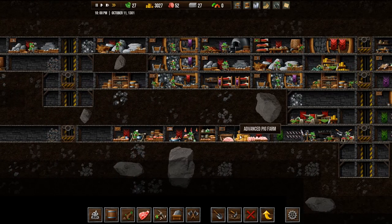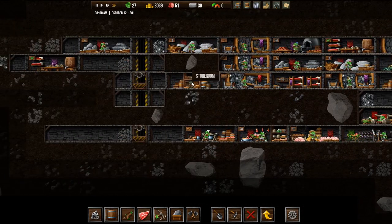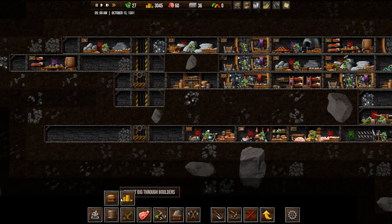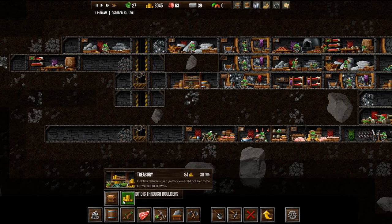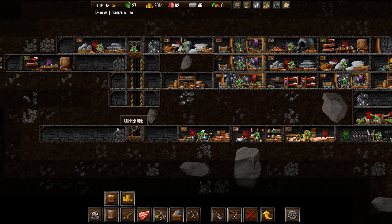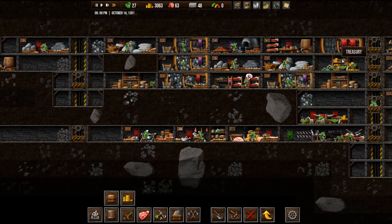And we do need a storeroom. I don't think we built that — we did build one over here. Storage — we have two storerooms. I think I want one down lower, and I want a treasury as well, so they don't have to run so far to fill up from this one. The treasury is there.